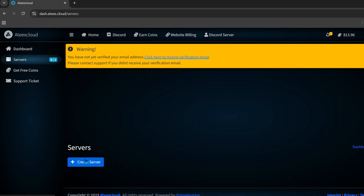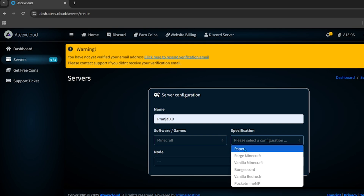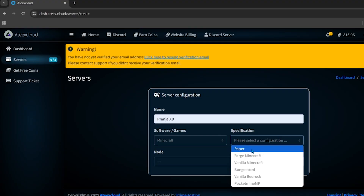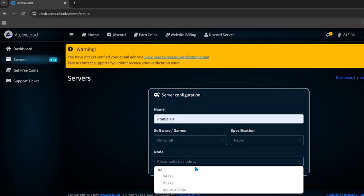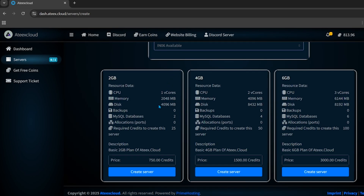With your coins, click on the server section and then click 'Create Server.' Enter a name for your server, choose Minecraft as your game, then select your server software. You can choose PaperMC for a Java Edition server — it gives the best performance — or PocketMine for a Bedrock Edition server. I'll choose PaperMC. Then choose your server location; currently the only available location is India, so select any node from there.